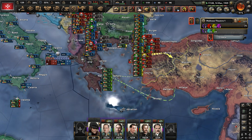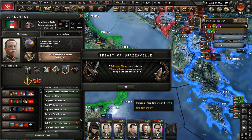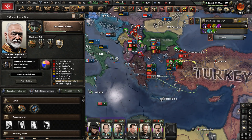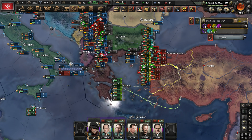Come help us, please. Why can't you give us units? We need your navy, Italy — send your navy. Why can't I request your navy? I wish that was a command. You can request divisions from your puppet, but you can't request their navy.